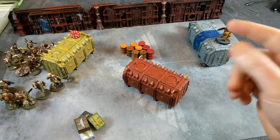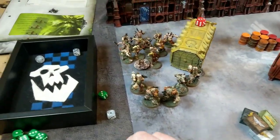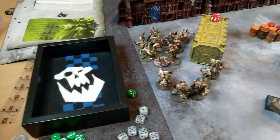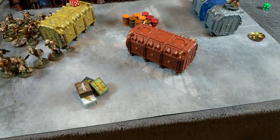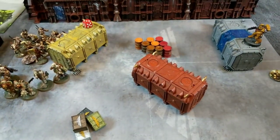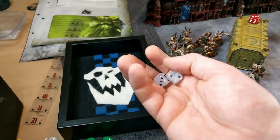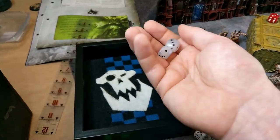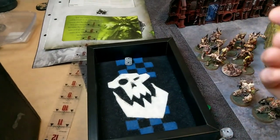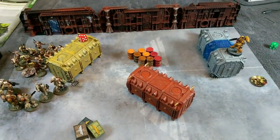Imperial Fist turn three: only the sergeant is left. He's going to take pot shots with the storm bolter - actually he's going to use his bolt rifle instead because he's within 15 inches, and the bolt rifle is slightly better due to minus one AP. He hits on threes - just one hit, and he fails to wound anyway. That's the end of the Imperial Fists turn; it's not looking particularly good.